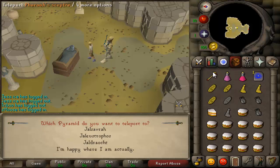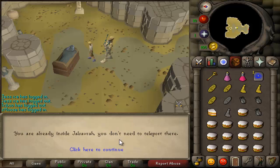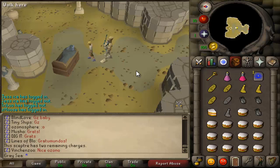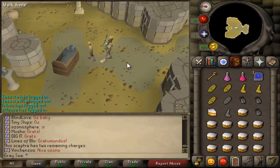One important thing is that when you click teleport there are three different options, and you want to click the top one - Jal-Sav-Ra. It won't let me teleport because I'm already here, but Jal-Sav-Ra will bring you to the pyramid in Sophanem, which is where Pyramid Plunder is. So I'm going to start off a run and show you guys basically what you do.